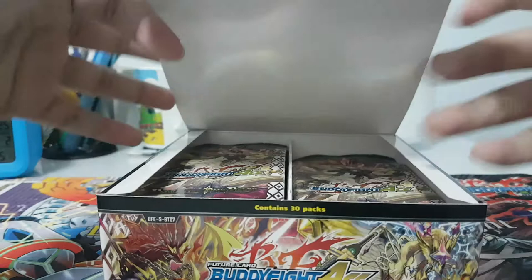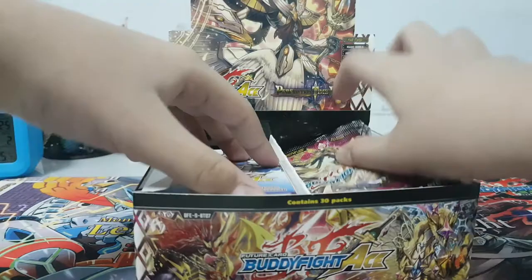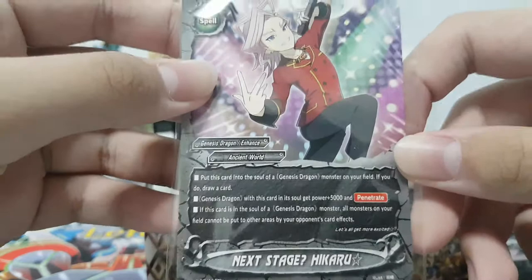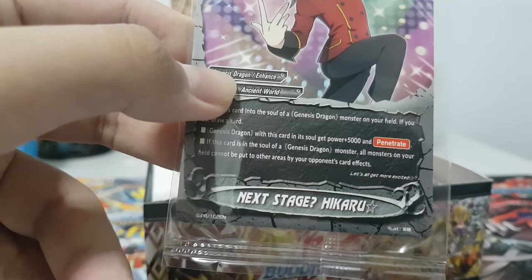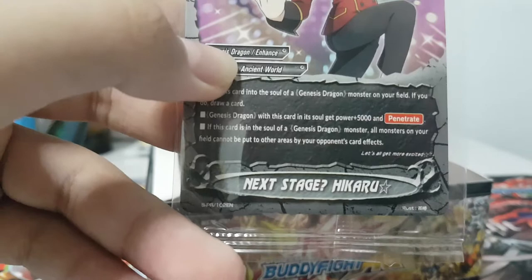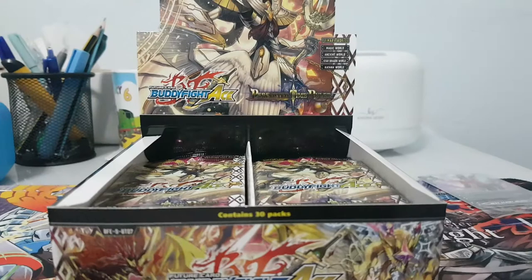Alright, this thing is kind of weird. Okay so here's the advertisements and stuff, then here's the PR card — Next Stage Hikaru for Genesis Dragons. Put this into a soul of a Genesis Dragon on your field; if you do, draw a card. If this card is in the soul, Genesis Dragon with this in its soul gets Power +5k and Penetrate. If this is in the soul of a Genesis Dragon, monsters on your field cannot be put to other areas by your opponent's card effects.